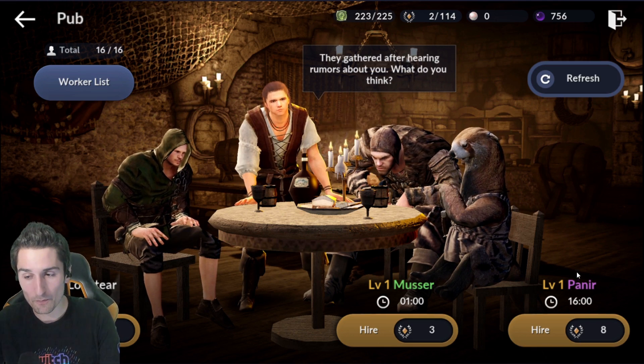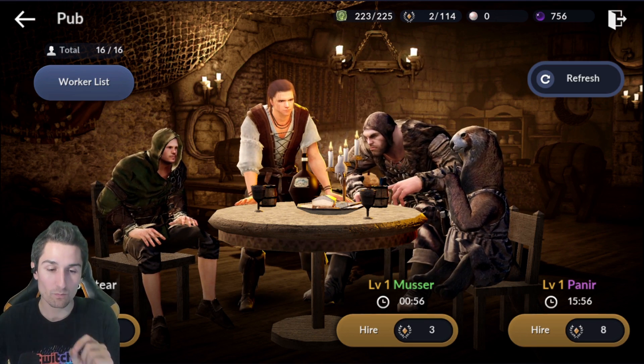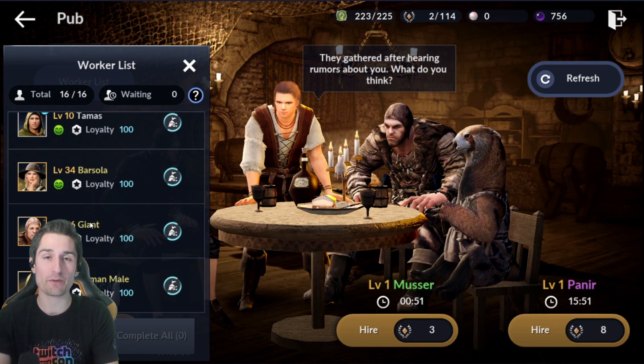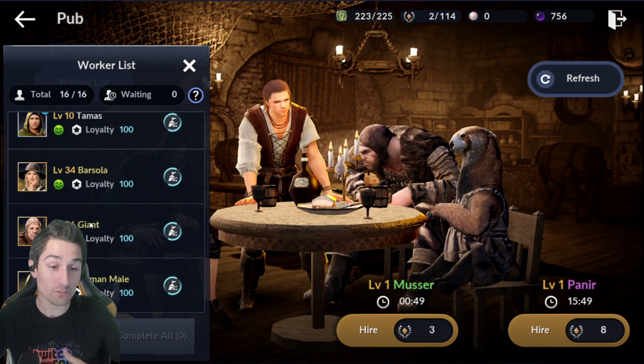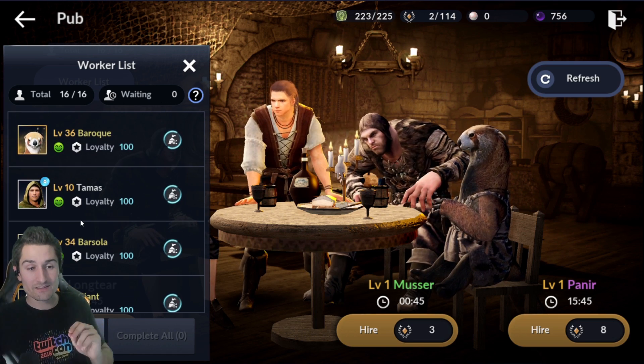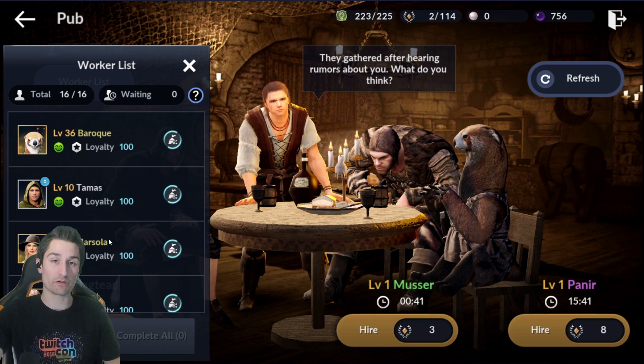You can see this purple worker here costs 8 contribution, the green one is 3, and this white worker is 2. One thing I really suggest to everybody when talking about camp — and this is what I've done — is I only hire 2 types of workers: white workers and yellow workers.